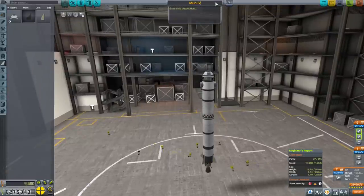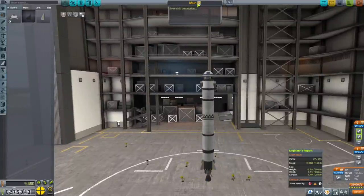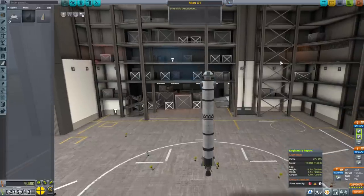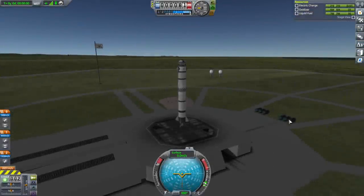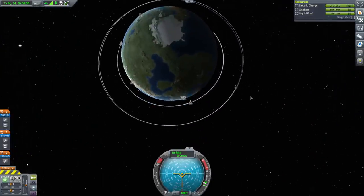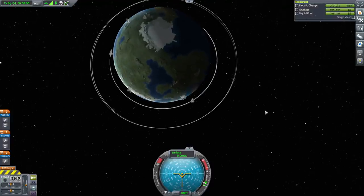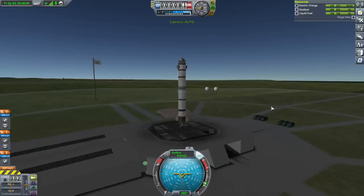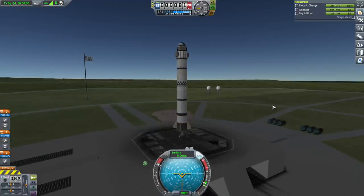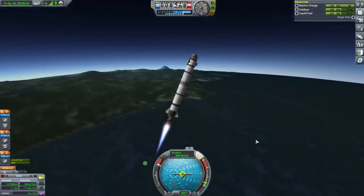So, Moon U1 — uncrewed, totally different naming convention now. Okay, where are our commsats? That should be helpful — that one might be helpful too. It's not the worst positioning. SAS is on, throttle is up, and ignition. Okay, past the speed of sound — it's all looking fairly stable.